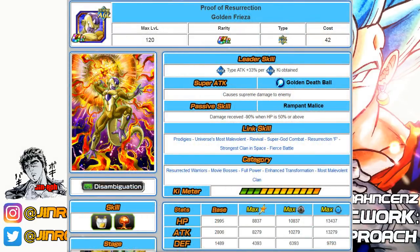Number two is the Agility Golden Frieza. He's arguably the best tank in the game with 90% damage reduction when HP is 50% or above. He hits for a decent amount at rainbow, and he's also high-ranked because you don't necessarily need dupes for this unit to perform well. You're primarily using this unit for tanking purposes. He falls under Resurrected Warriors, Movie Bosses, Full Power, Enhanced Transformation, and Most Malevolent Clans.